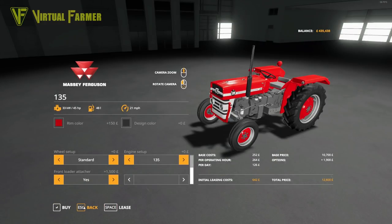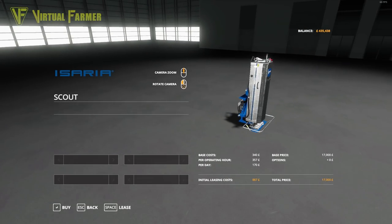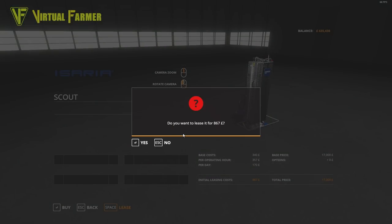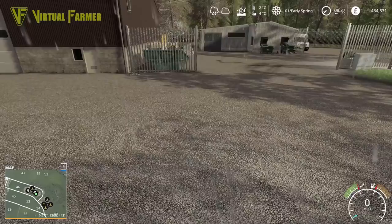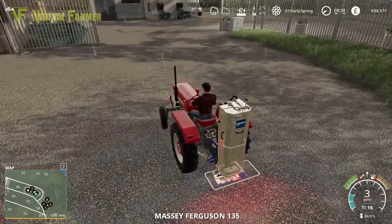The second item we're going to get from the shop is the Isaria Scout — this is what we need in order to get the precision farming scanning going. We do have add-ons so we could pay to have our field scan done, but I like doing this manually. It's £17,000 to buy, but in the interest of keeping our costs down, we're going to rent it: £867 to rent it at £170 per day. So let's lease this piece of equipment. We're going to get a little wet on this tractor, but I'm not going to get the front loader attacher yet.